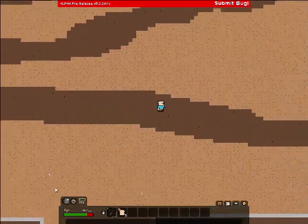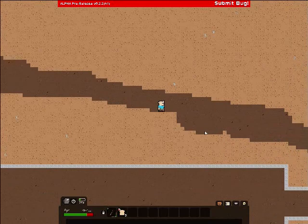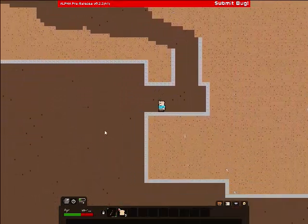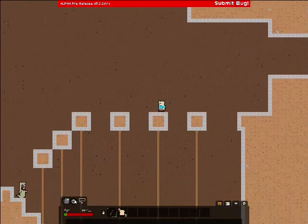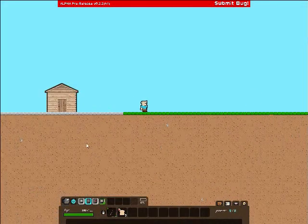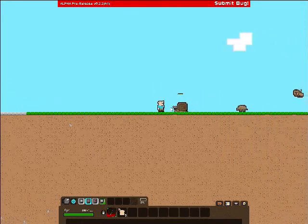If you fall a long distance, your clothes start to bag up and your little guy starts screaming in terror. It's hilarious. There's a lot of damage from falling. You probably shouldn't even explore a cave until you're better prepared. Snail — scourge of the Earth.